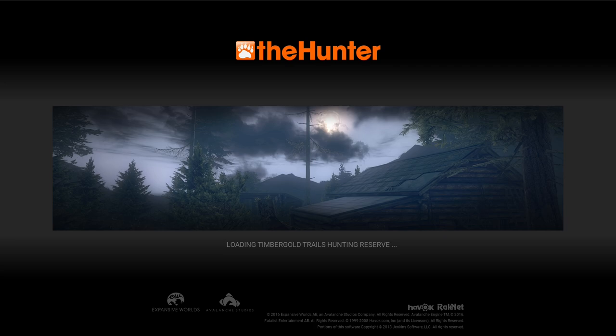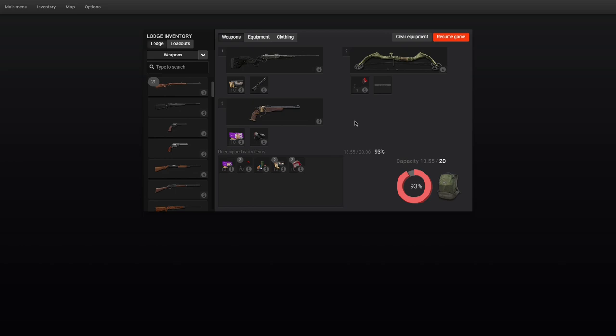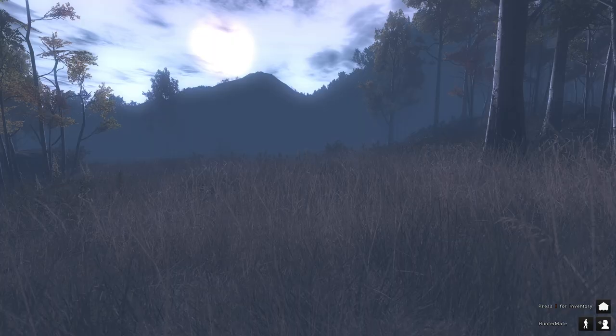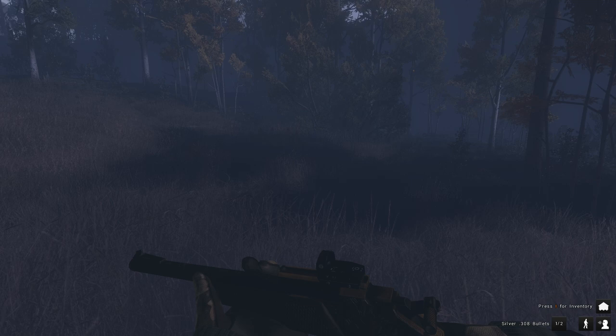For those who've never done the Halloween event on the Hunter Classic, it's on Timber Gold Trails and it's nighttime, which makes it very interesting and a little scary. The only weapons you can use to kill werewolves are either the 308 handgun with silver 308 bullets or the Wolf's Bane crossbow pistol with silver crossbow bolts. Currently the Wolf's Bane is on sale for 100 mucks, which is really helpful for anyone trying to play this event.